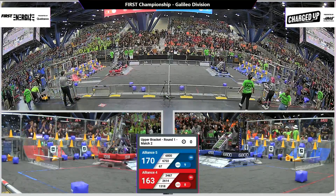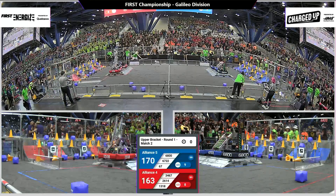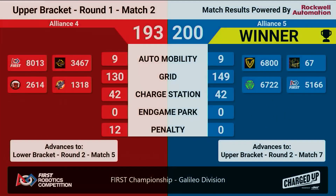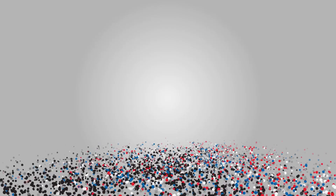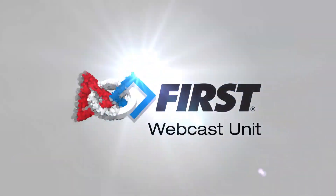Blue alliance with a slight lead as they are supercharged in their grid. Blue alliance wins with a score of 200 points. Blue alliance ended with their grid supercharged and three supercharged nodes. With that, our blue alliance will remain in the upper bracket.